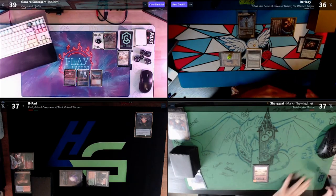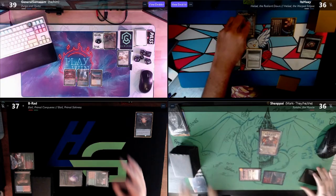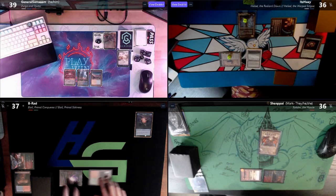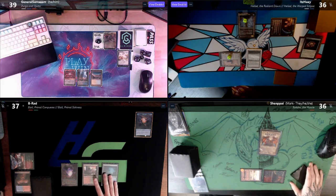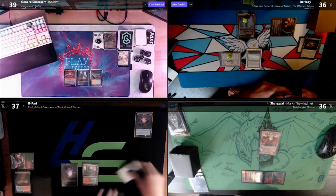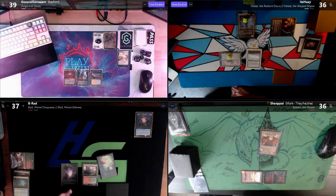I draw the card I tutored for and play a Mount Doom. I'll also play a Jeweled Lotus. I'd like to cast Rakdos. Pass. I also want that — I will play a Misty Rainforest, crack it for a Forest. Regular old Forest.